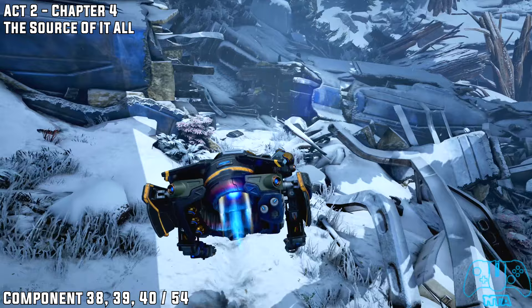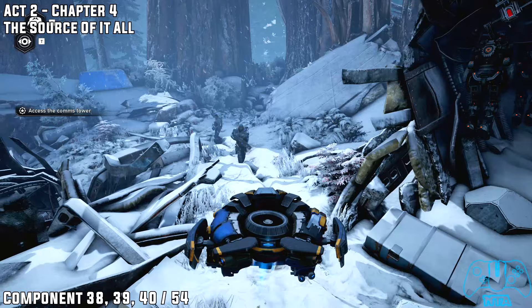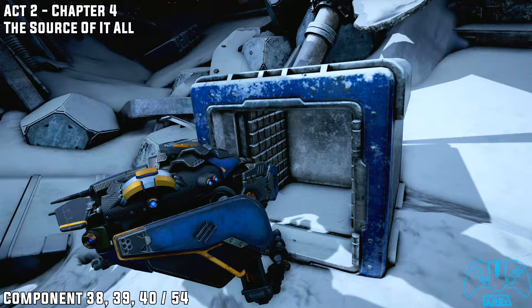Once you leave the building and carry on with your mission towards the north comm tower, you will find another downed plane. Use Jack's ability to destroy the lock and open this door.